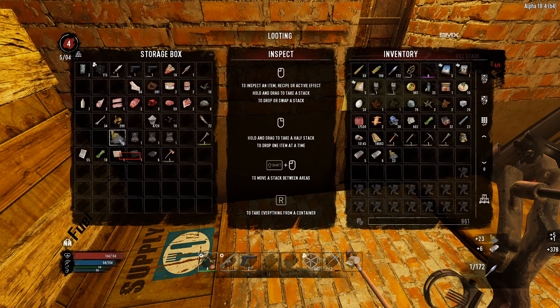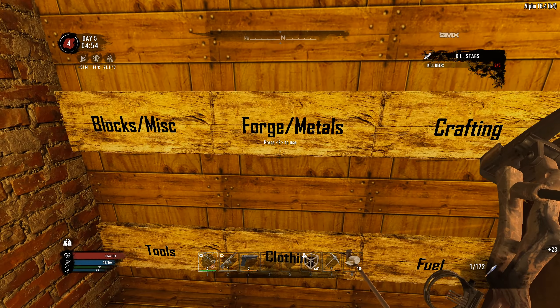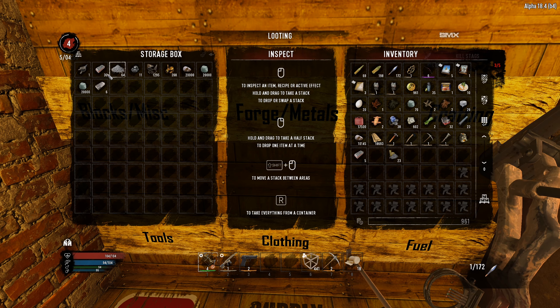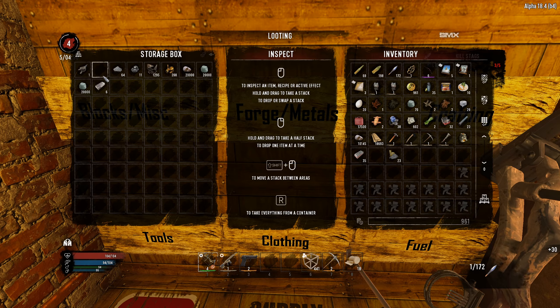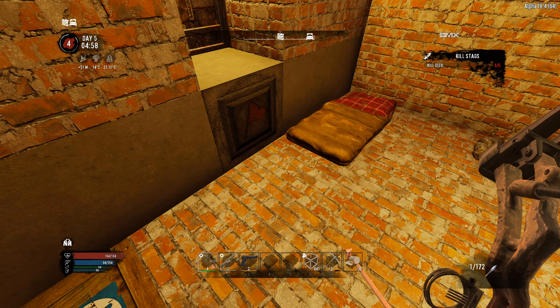I'll take the forged steel and go over to the forge box to check. Under forging — we'll throw the steel in. We got all kinds of stuff, we got a bellows! When I'm over at the trader I'm going to see if he has a crucible or an anvil — that would be cool to have. Let's make our workbench.